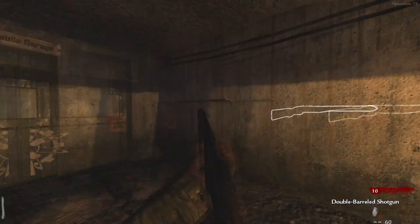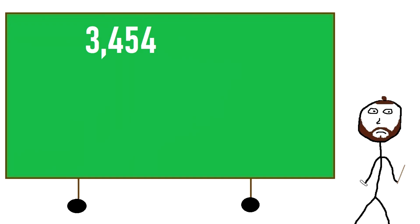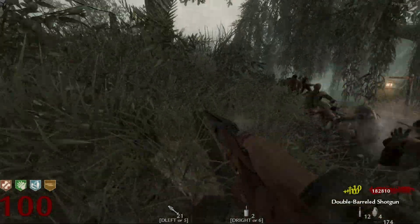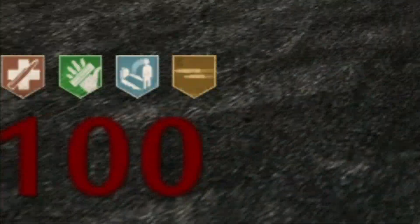A single fully loaded double-barreled shotgun contains 62 bullets. Dividing 3,454 by 62 gives us 55.709, which we round up to 56. This means you would need to fire 56 double-barreled shotguns to kill a single zombie at Round 100.